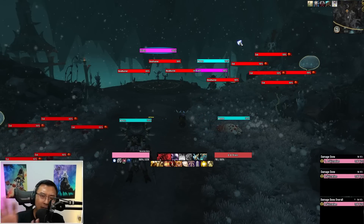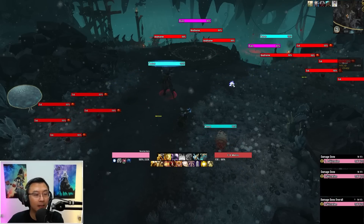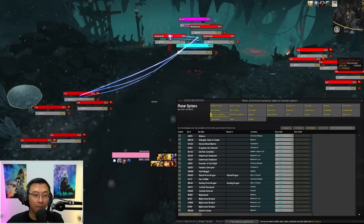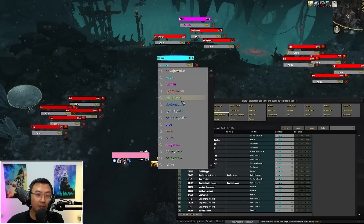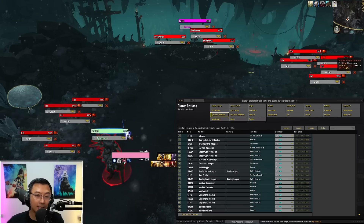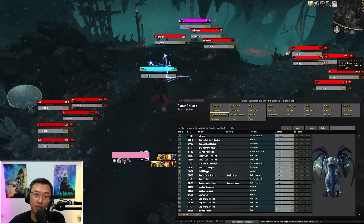Next are FAQs on how to customize my profile. A common question is: how do I color the mobs differently? Type /plater to bring up the menu and click on NPC Color and Names. Under every NPC there's a drop-down menu — simply click to choose what color you want. For example, a matron that does a frontal cleave can be changed to light green. You can also use this tab to track and change all the mob colors you've set without needing to visit each dungeon.